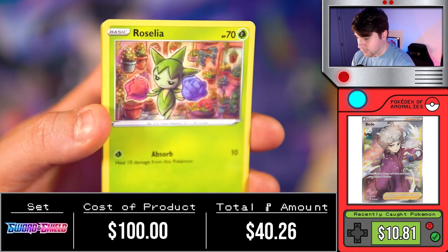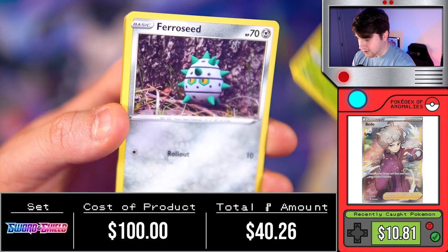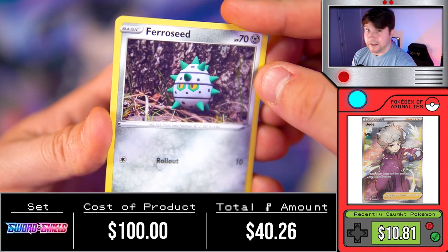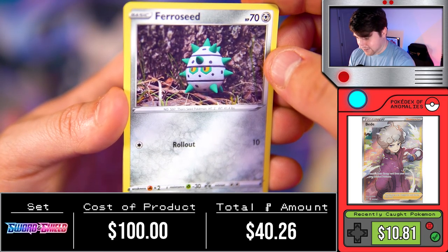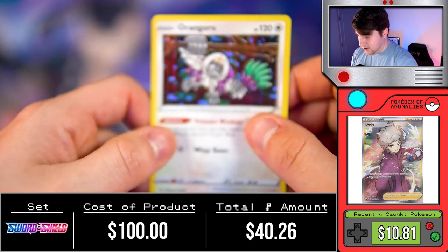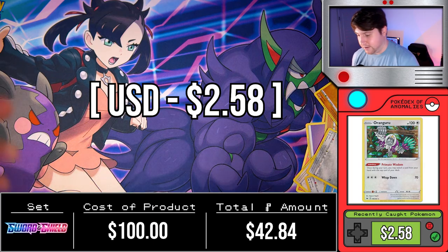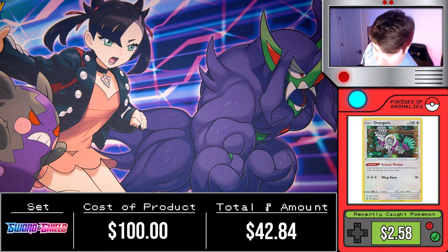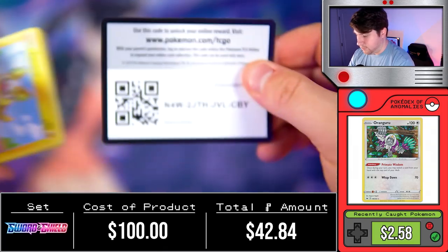Sobble, Rhyhorn, Rosalia in what looks like a nice road shop — Krabby, Nickit, followed by a monkey hanging from a tree but not even a cool monkey hanging from a tree. Look at that — my pile of cards is starting to overflow right now. All right, moving on.